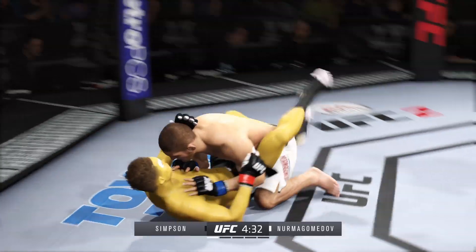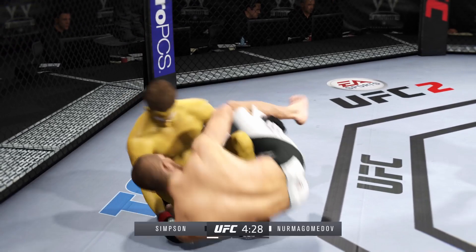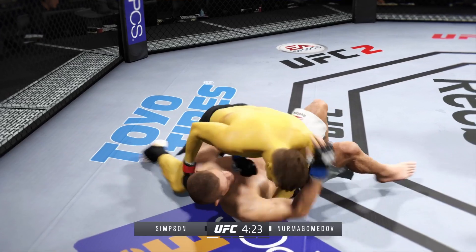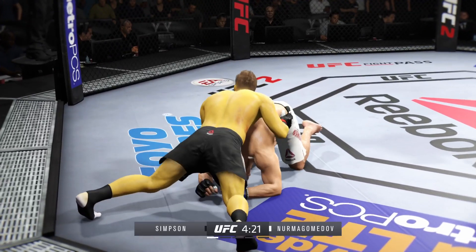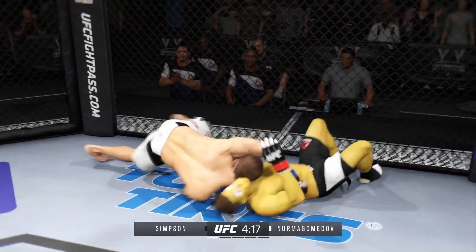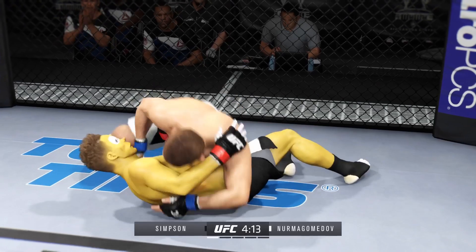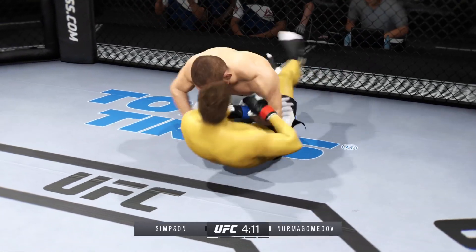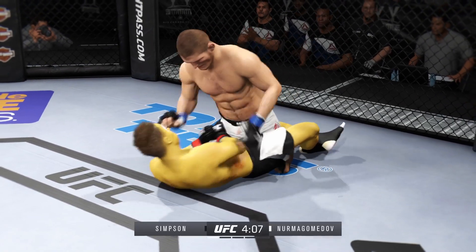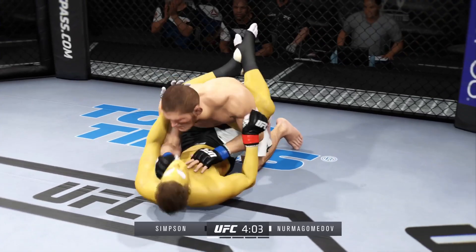Wow, that was a quick takedown. Great sweep — now he's in a dominant position with side control. This is where those knees to the body can come into play. Half guard. Found a home for that. Transition to full guard.